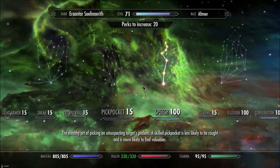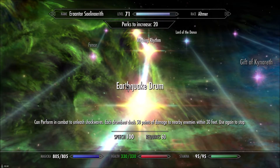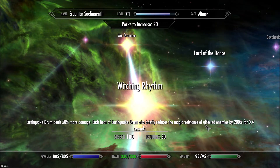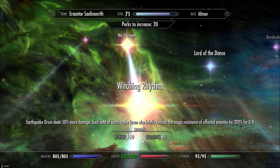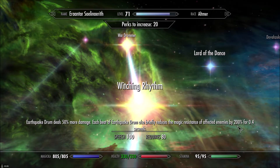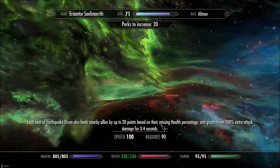I also have the Speech skill here — Perform in combat multiple times a day, and then Earthquake Drum: Perform combat with only shockwaves with 50 points of damage to your range within 30 feet. But especially Witching Rhythm: reduce the madness of infecting by 200% for 0.4 seconds. The amount of spamming fireballs they do is incredible, so several per second are getting that 200% bonus damage by stripping that much resistance. It also heals allies with 20 points based on missing health percentage.